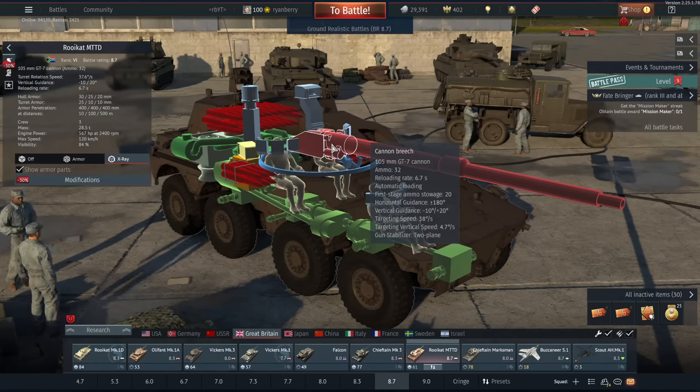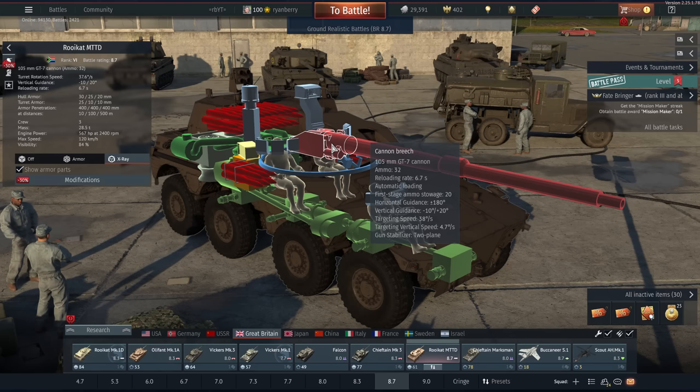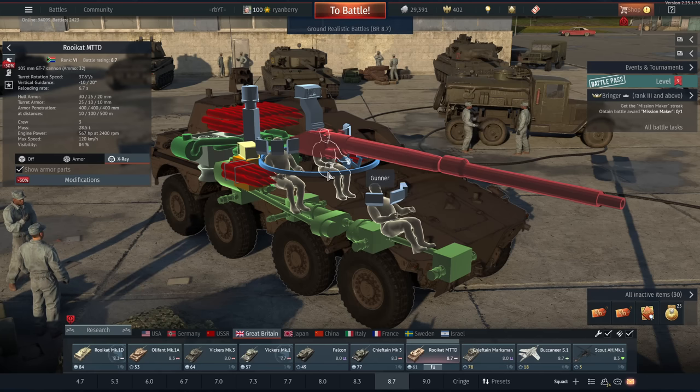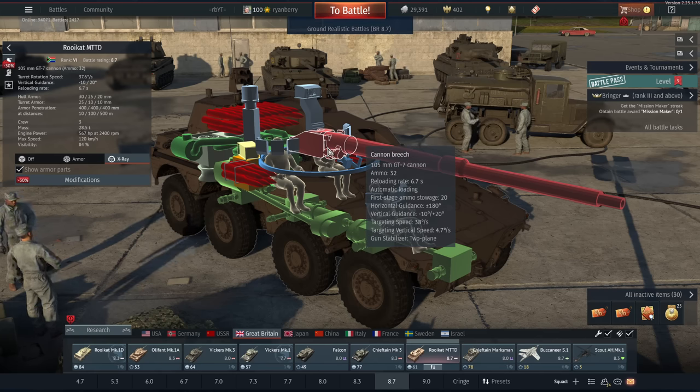The MTTD has a pretty standard 105mm gun, but it also has the only autoloader on a British vehicle — at least from what I could find — with a 6.7 second reload. That is definitely not fast, but it is on par with a manually loaded 105mm with an ace crew, so that's nice. And of course, you can lose one crew member and the reload doesn't change because there's no loader.